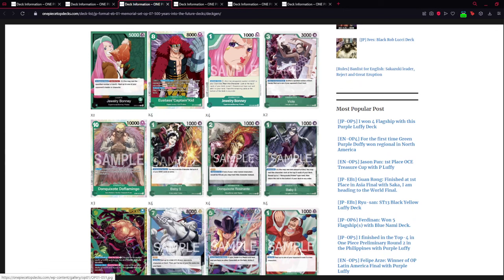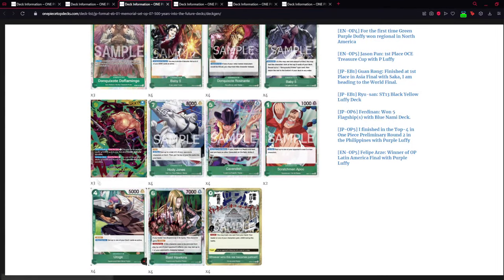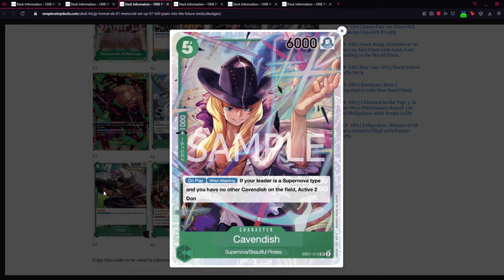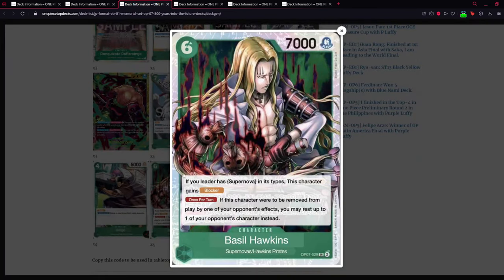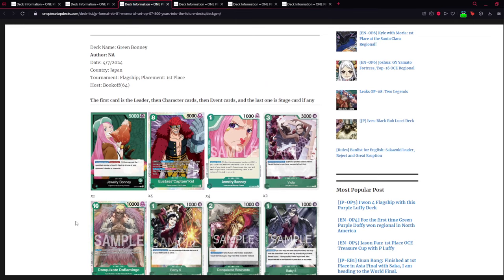Bonnie has won a lot of tournaments in Japan — straight up a solid deck. The game plan is getting as safe as possible through early and mid game with blocking, getting Captain Kid on field and protecting him while you attack and clean everything out. In late game you stomp with Don Quixote Doflamingo and finish with Zoro or Hody Jones. You have so many ways to reach late game: baby blocker Rosinante, amazing 2K counters, solid search, lots of Don reinvestment.